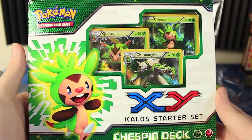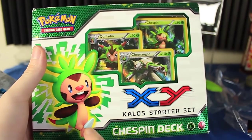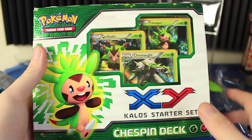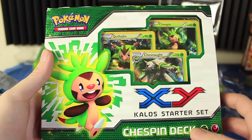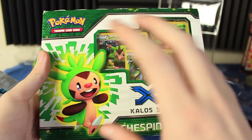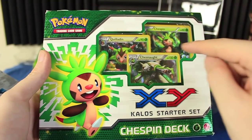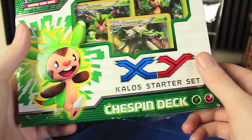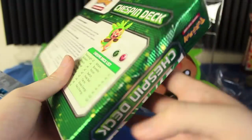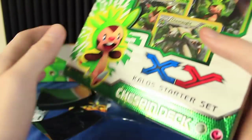Hey everyone and welcome to another Pokemon card video! Today is the finale for Chespin week and we have the Chespin deck, the X and Y Kalos starter set. There's actually another Chespin deck that I think is the same but doesn't have the promo cards. Not exactly sure how that works. Once we get to Froakie, I'll show you guys the basic one, because I have the basic for that, but finding the basics for Fennekin and Chespin were not really that easy. So I decided to skip on them, but I'm pretty sure they're the same thing. This is just considered like the deluxe starter deck.